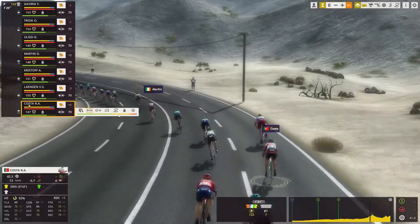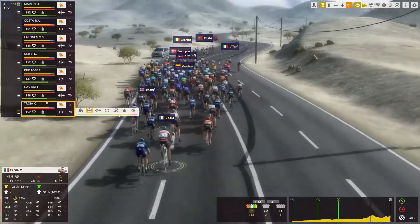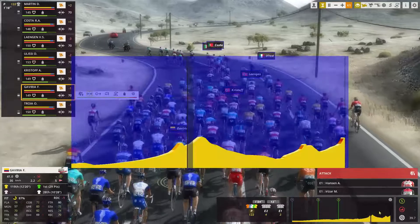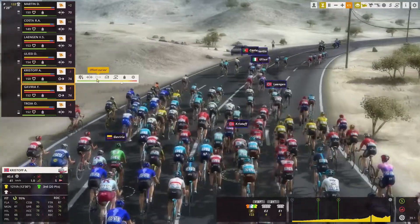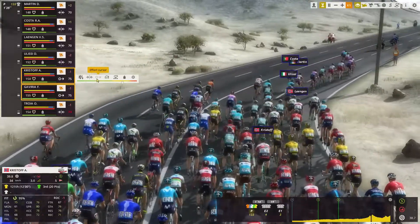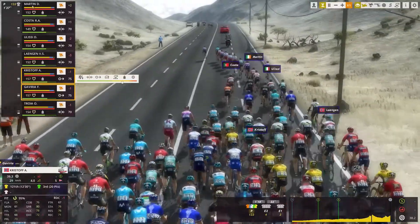We've got Rui Costa just here. Some first guys are going to get dropped soon. Fernando Gaviria is not in the best position. I would have liked to maybe have Gaviria or Alexander Christophe finish up front — maybe they could have done something. We're going to try and pace them to the finish. I don't know if they'll be able to be there, but at least it's worth a try.